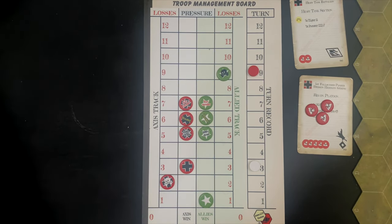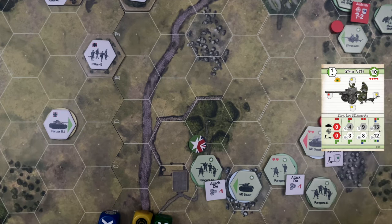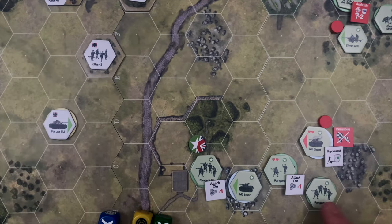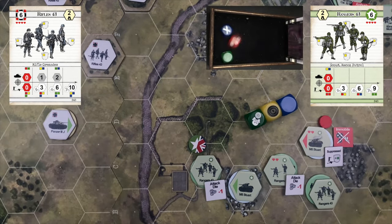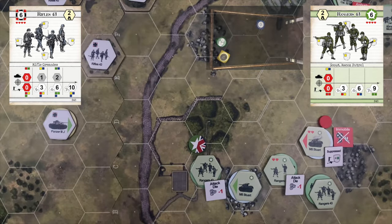For the German Panzer IIIJ, I want to fire at the anti-tank gun but not until it's been spotted due to its low silhouette. So let's have the German rifle squad open up on the Rangers in the open first. Rifle attack is a red, blue, and green. Rangers defend with yellow, blue, green. The rifle squad gets two hits and a suppression on the Rangers. The Rangers respond with three hits and a critical suppression — that wipes out the attack. No effect on the Rangers; this German unit has fired.